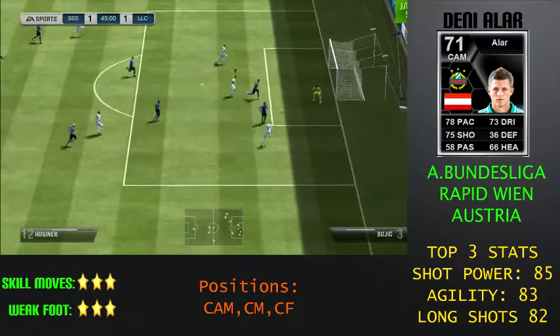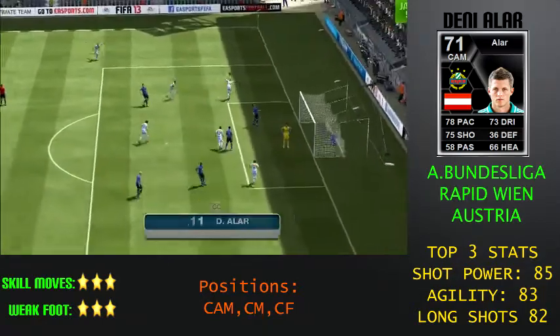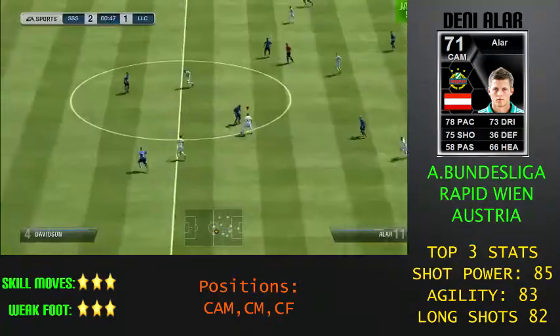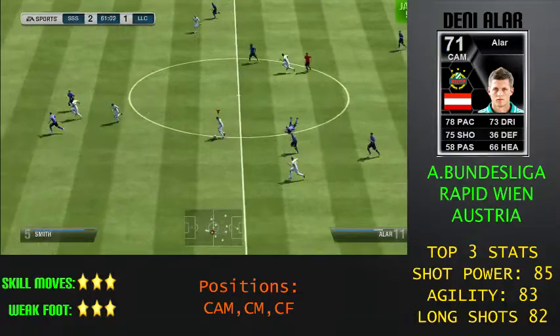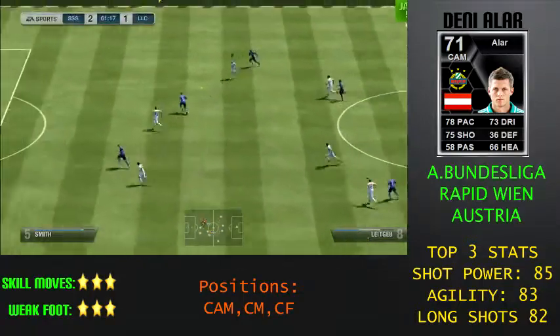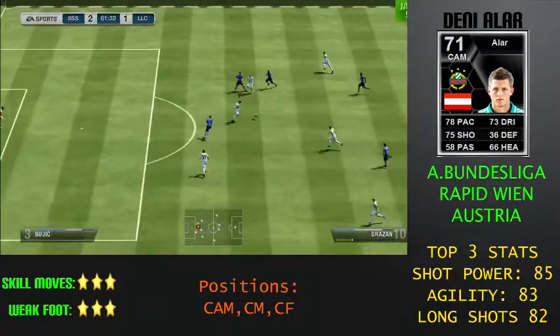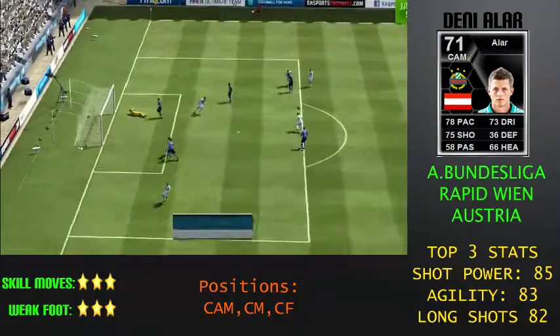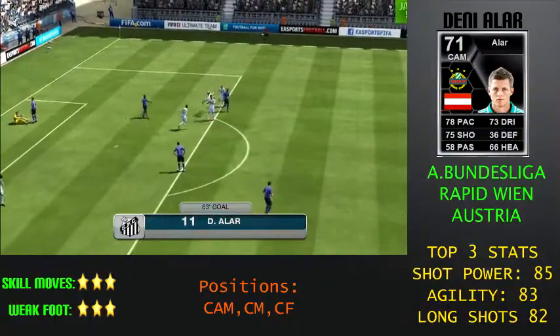Here are some of the goals I managed to get with Danny Allard. His long shot is just absolutely amazing — it says 82, but oh my god, it's much better than that, as you'll see in some of the clips coming up. I've got some beast long shots with him. And his dribbling is really good as well — the ball just glues to his feet when he's doing roulettes and just turning in and out of players.